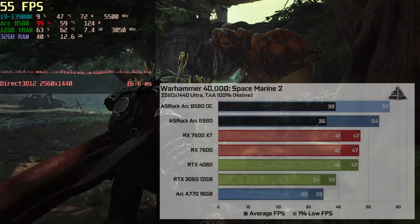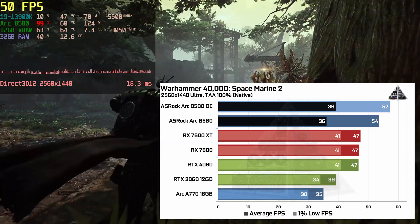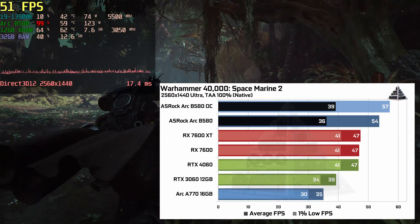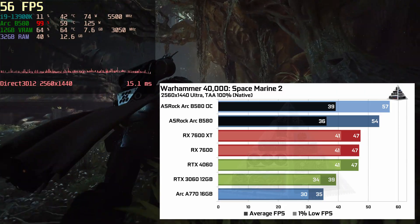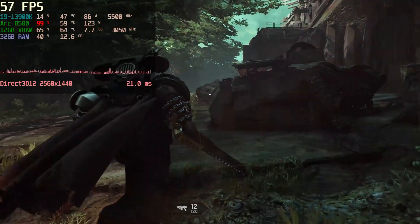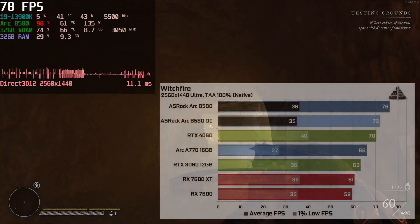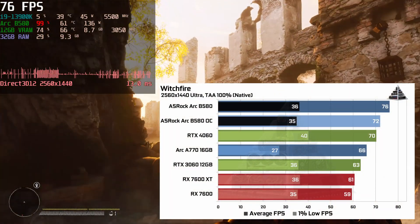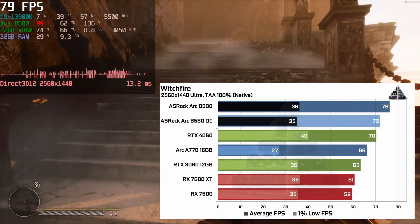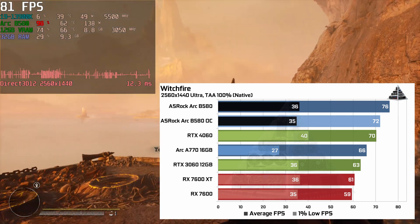Warhammer 40,000: Space Marine 2 went from 54 to 57 fps — again about 6%. The final game went from 72 to 76 fps, a 4-frame difference, but at higher frame rates that's still only about 6%. Across the board we're seeing pretty close to a 6% improvement on average.